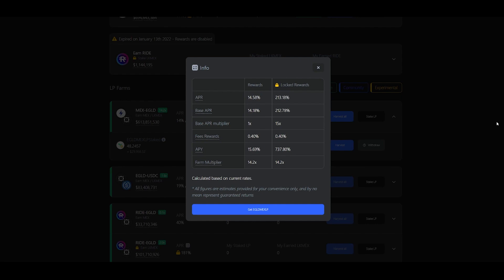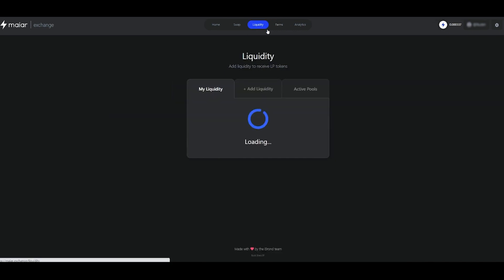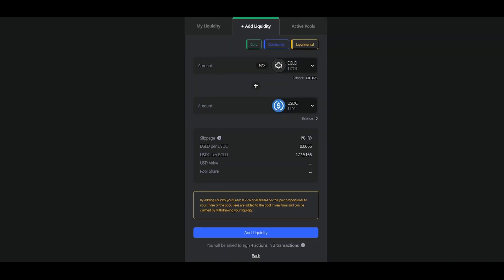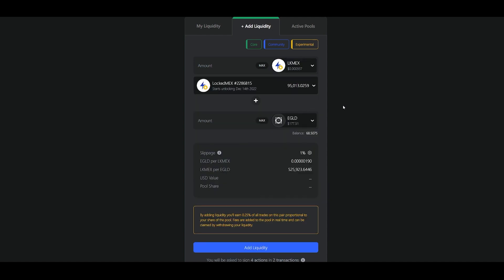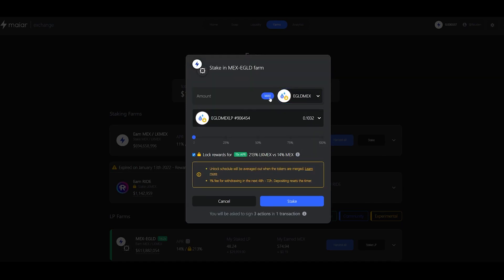If LK Max are what you are going for then I suggest you do the following. To benefit from the high interest rates in the Egold Max LP farm, first set up an LP token with Egold and Locked Max. I will show you how to do that step by step. Head over to the Liquidity tab and create an LP token with Egold and Locked Max. Don't forget that you always need some Egold left to cover the transaction fees. Then stake your LP tokens in the Egold Max farm to generate LK Max as rewards.